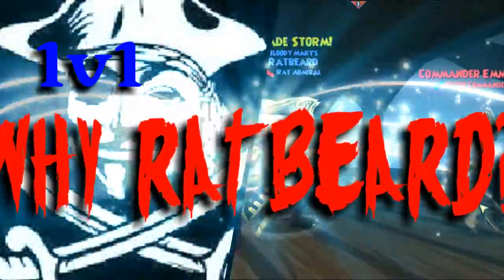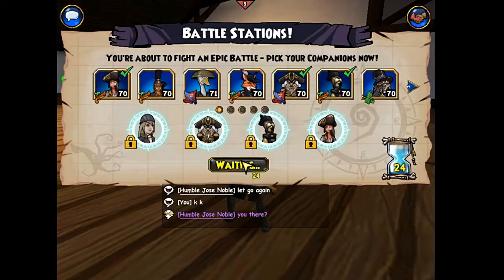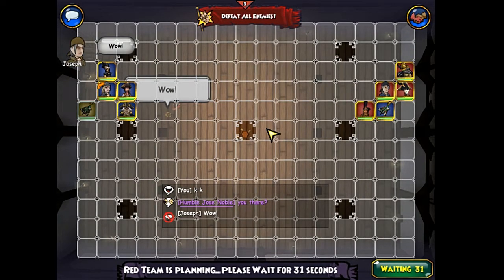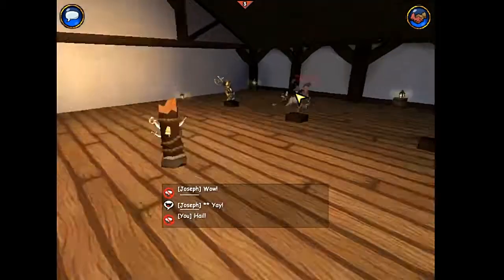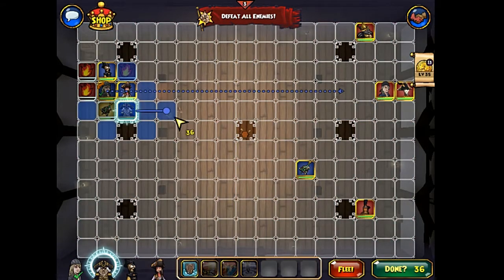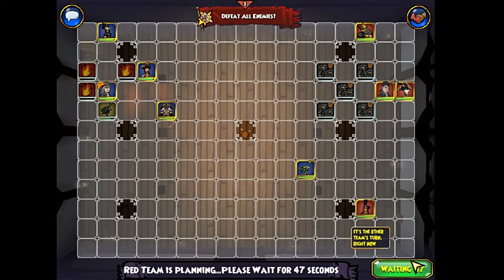Hey guys, FearsomeRubberDucky here with a match versus Privateer as Musketeer. This is one of several matches. I picked this particular match because I use Ratbeard a lot. This is a very good example match of how Ratbeard should be used. I made a few mistakes, and so did he, but I picked this match just because of the companion Ratbeard — I wanted to show how that companion could be used effectively, as a lot of people don't use Ratbeard, especially Musketeers.